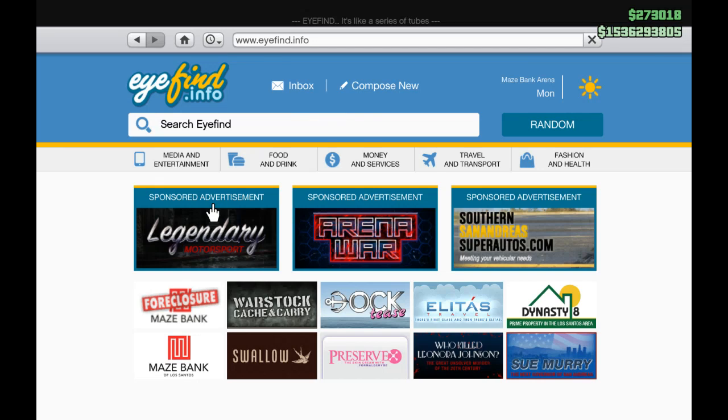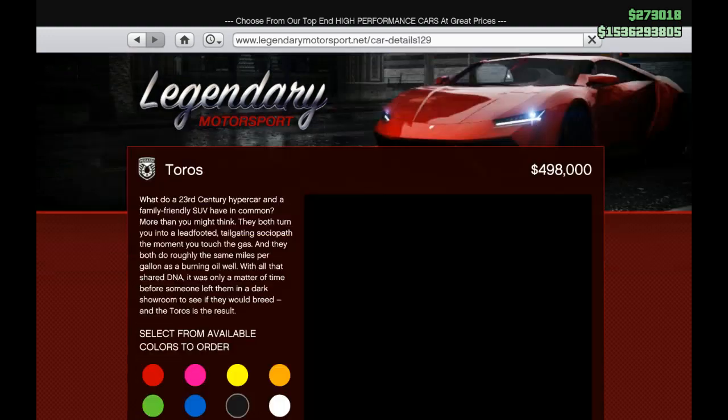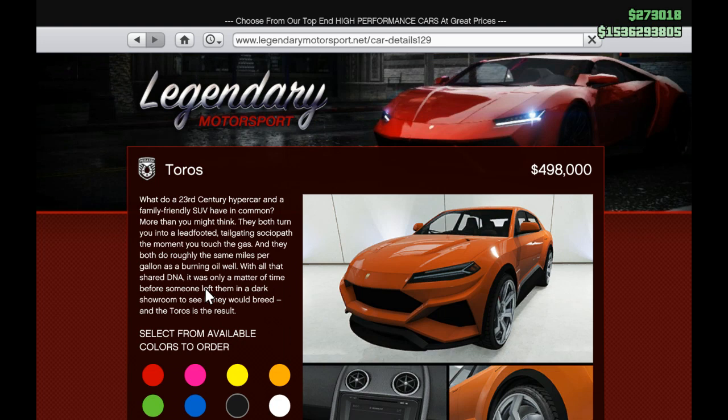Hey guys, Heistmaster here once again doing another GTA 5 video — not on Tuesday, but it's fine. So they released the Pegasi Tauros, which looks like a pretty nice car but kind of weird. What do a 23rd century hypercar and a family-friendly SUV have in common? More than you might think. They both turn into a lead-footed tailgating psychopath the moment you touch the gas, and the Tauros is the result.